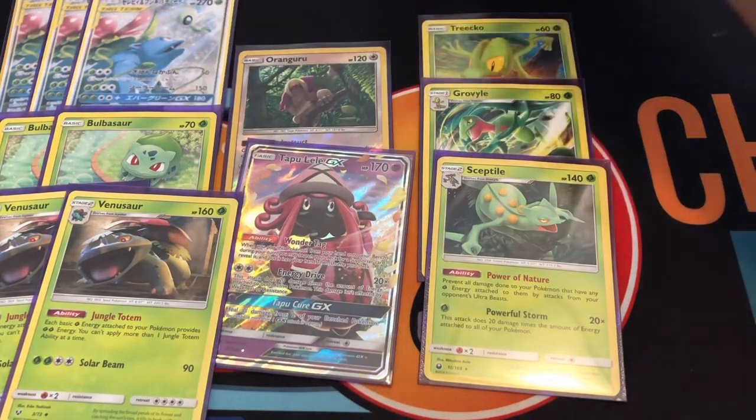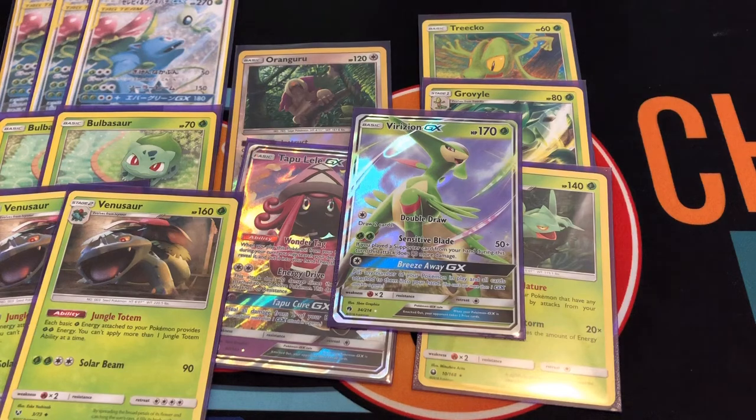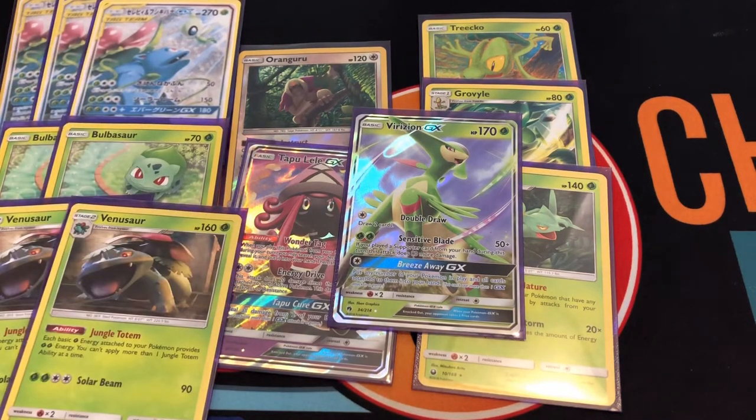I have one copy of Shaymin. The reason I only run one copy is because I need to draw on the first turn if I can. The second attack does 50 and if you play a supporter, it does about 80 more damage, so I can knock something out if needed. But just one copy for me, because Venusaur is 270 HP and it's not gonna die that easily.